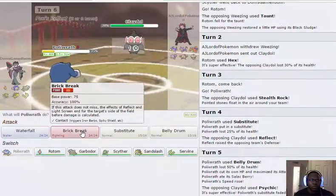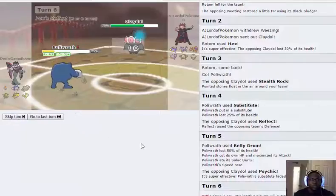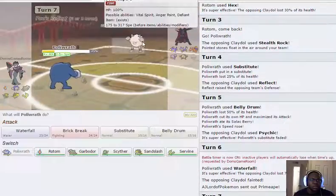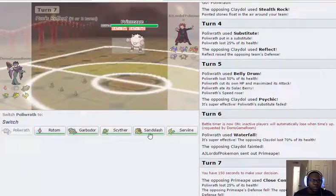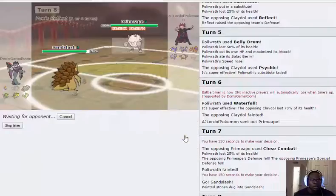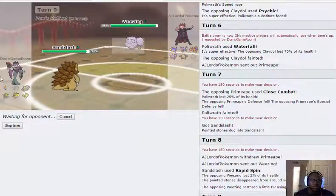I go for Waterfall. Claydol is going to go down, so once we get rocks up they can stay up. This is probably Scarf so he'll outspeed me, but it's kind of lost value because it's only a one-time setup mon. Primate picks up the kill. I'm safe to get hazards cleared. He shows Weezing and I can get up my rocks — I'm not worried about being burnt since it's meant to be a defensive pivot and hazard remover. I knock off his Black Sludge.